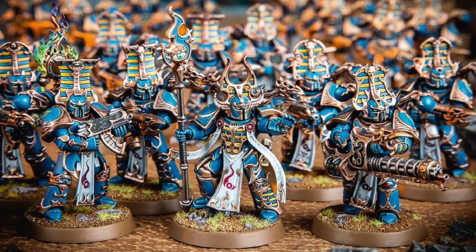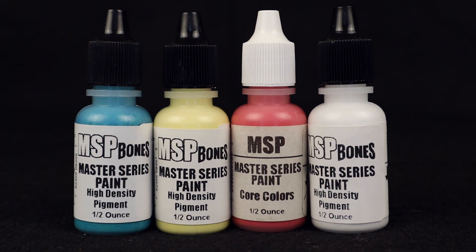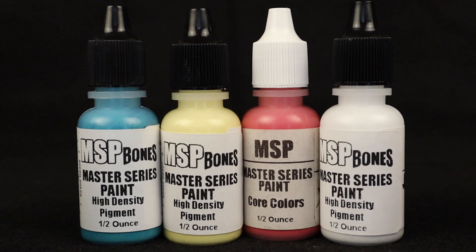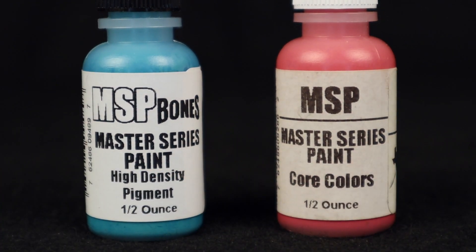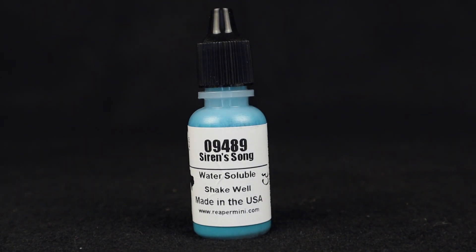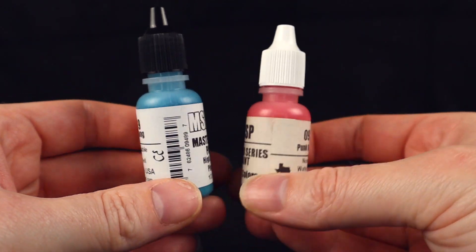For this paint job I actually set aside the Citadels in favor of Reaper paints. Games Workshop, I love ya, but as a card-carrying Texan, I gotta represent — these guys are from my hometown. Reaper paints are quite the different animal from Citadel paints, and learning their flow and behavior has been part of the experience. An important thing to note is that there are two major types of Reaper paints: the Bones paints and the core paints. Generally you want the Bones paints, as they have the high pigments and coverage you expect from paints designed for their Bones miniature line. They are a bit more difficult to control than Citadel paints, but they had the colors I wanted.